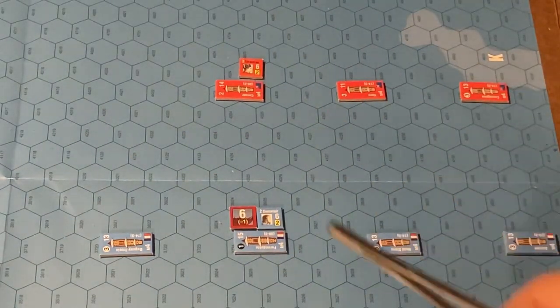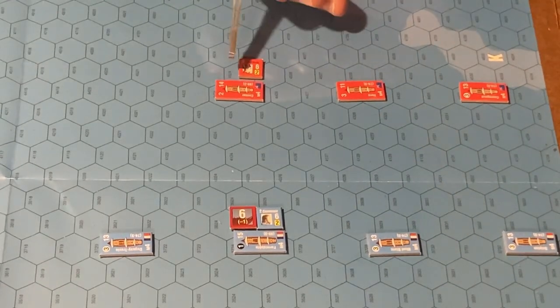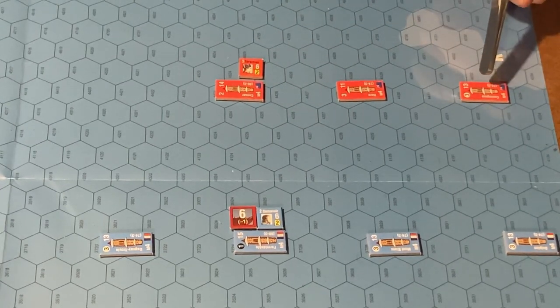The units cannot go outside of Map A. The wind direction is 6, which is just slightly to the northwest. The audacity for the British is 3, while the French has 1. Strachan is leading in the Caesar, and we have the Hero and the Courageous with an X — very special.